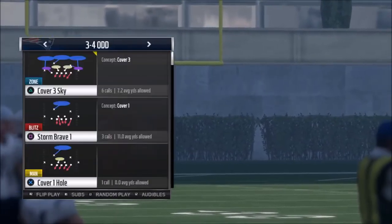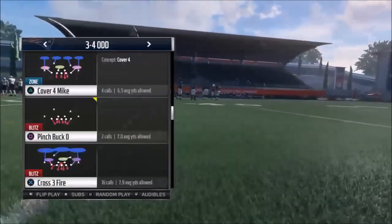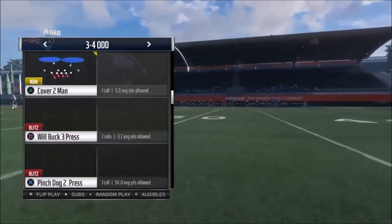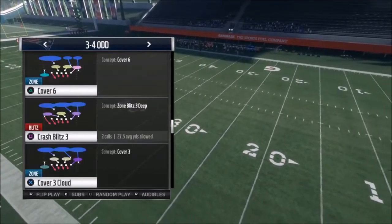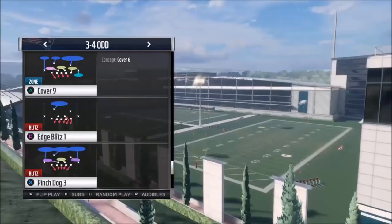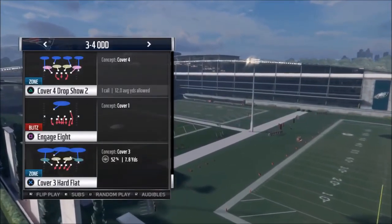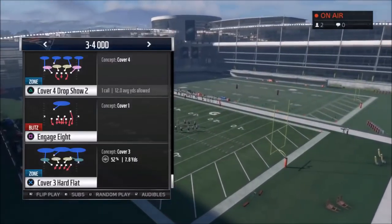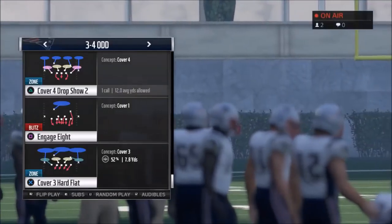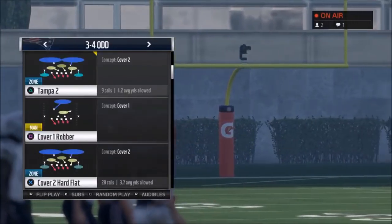I want to show you guys a really good base defense and a really effective blitz that you can run out of a couple different sets from this formation. The 3-4 odd is one of the more popular ones people use with cover four, so I don't really need to show you that. I'm not a huge fan of the cover four — I get a lot of one-play touchdowns against it. People get stuck doing that cover four so much that it becomes obvious and they get beat deep. Plus, I don't feel like you get a lot of pressure.